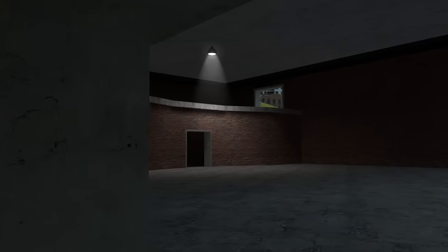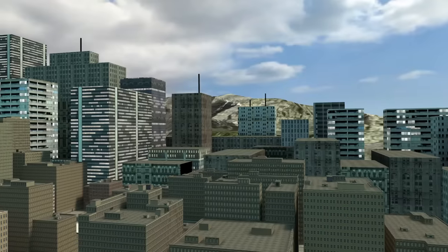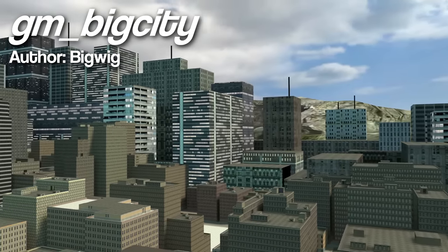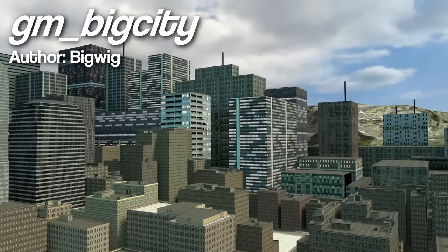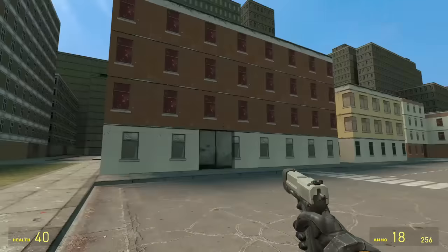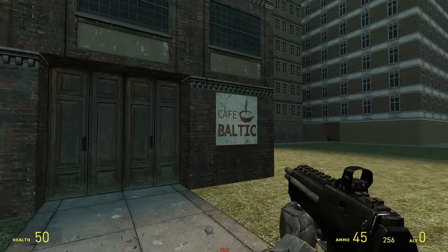There are more official secrets I'll share later, but first, some big secrets from famous community maps. Let's start with the most popular custom Garry's Mod map of all time, GM Big City by Bigwig. This map has more than a few secrets, and pretty much all of them are located in the same quadrant. First, there's the Café Baltic building — walking towards its entrance and pressing E on the door will jumpscare the player with the sound of a Stalker from Half-Life 2 screaming.